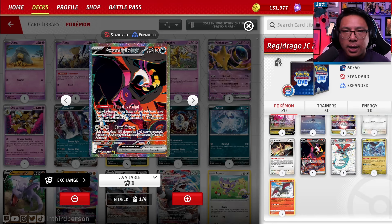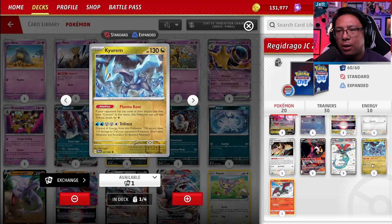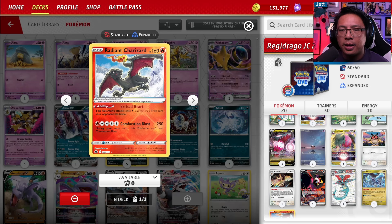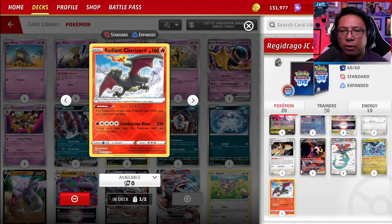One copy of Fezandipiti EX — if one of your Pokemon was knocked out on the previous turn, draw three cards. Two copies of Dragapult, because we really want to be able to find the Dragapult and discard it, so we've got two just in case one gets prized. One Kyurum, and then one Radiant Charizard, because it can be tough to set up three Regidragos. Most of the time you are using two Regidragos and then potentially an Ogerpon or a Radiant Charizard as your final attacker.